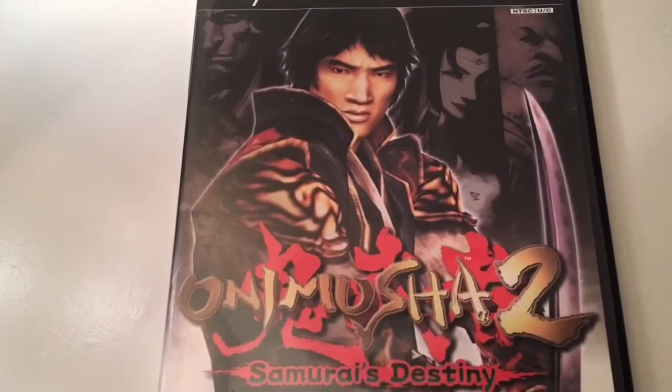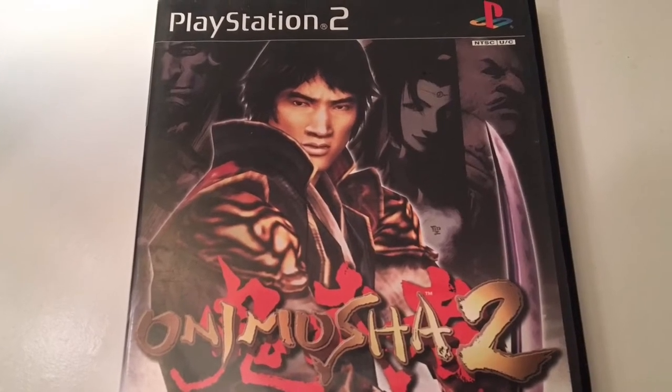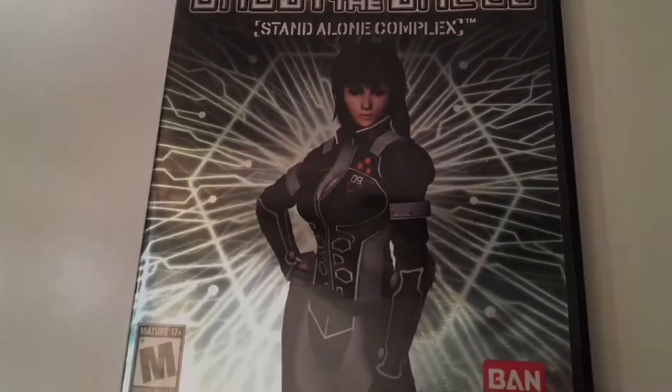That's Onimusha 2 — if I do have this one, it's pretty beat up and doesn't have a manual, so this is probably an upgrade for me. The last one is another cool one I don't come across that often: Ghost in the Shell for the PlayStation 2. So yeah, everything there for $10, plus the six or seven other games that I traded off over the weekend — it was a hell of a deal.